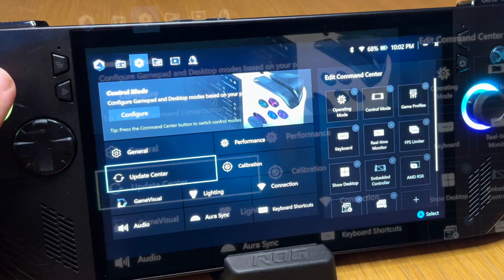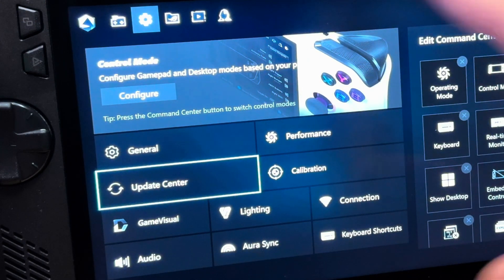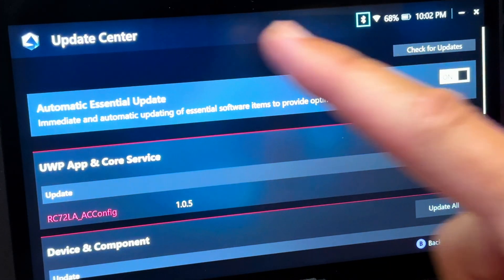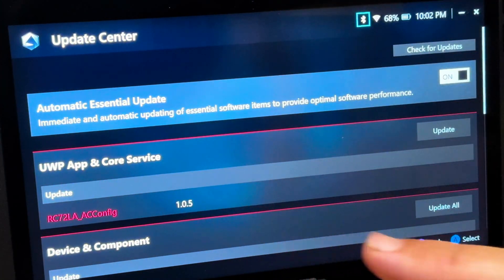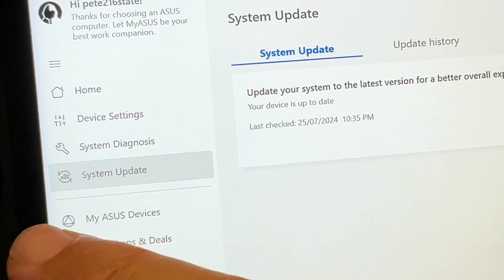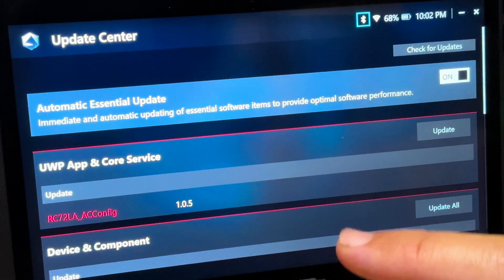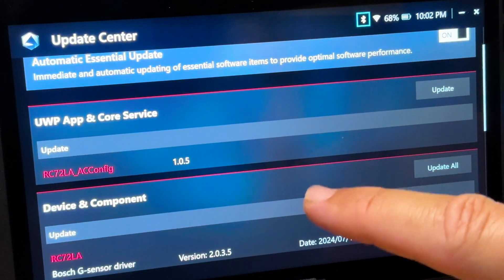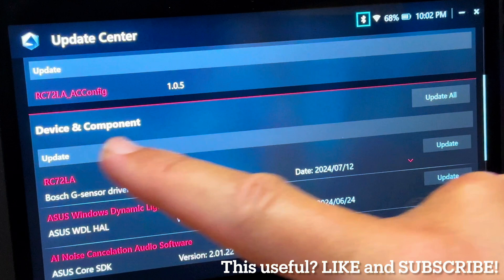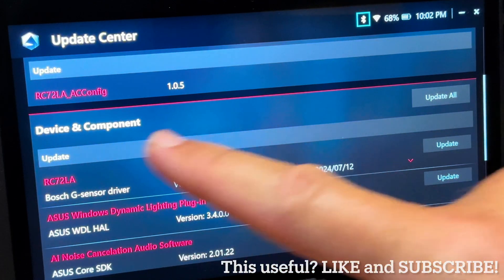For number four, the Update Center button is now located right on the front page of the Settings tab to make it super accessible. All updates should now be available through Armoury Crates instead of having to keep going into the My Asus app, which is very welcome. My next video very soon will be an Ally X optimization guide — be sure to subscribe and like if you're finding this useful.